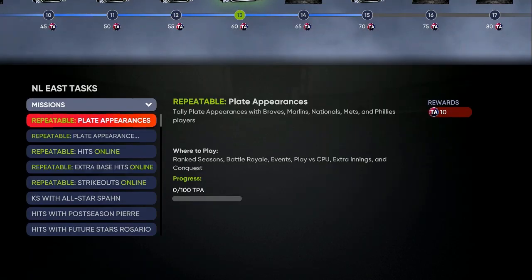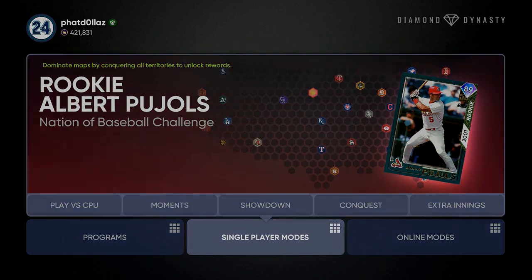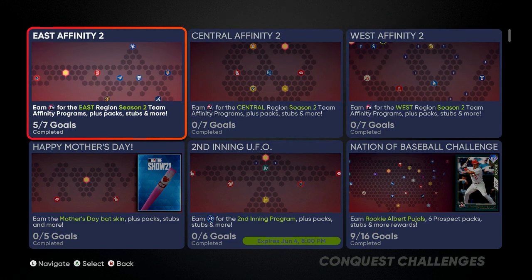I already went through this once — you want to go to these teams: Braves, Marlins, Nationals, Mets, Phillies, and fill your lineup with them. Do this either in conquest while you're knocking the conquest out, because conquest in single player modes gives you 30 Team Affinity points. You can do the East, Central, and West — I would do all three of them no matter how much you like conquest.